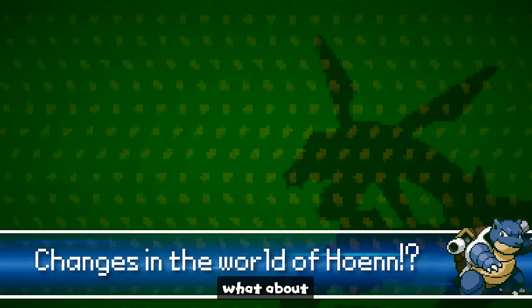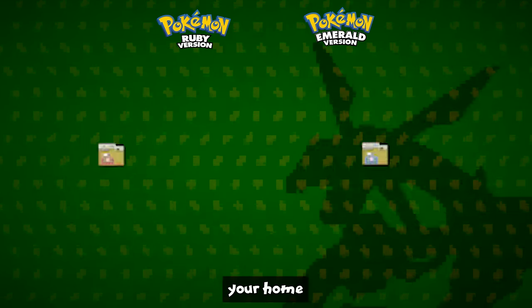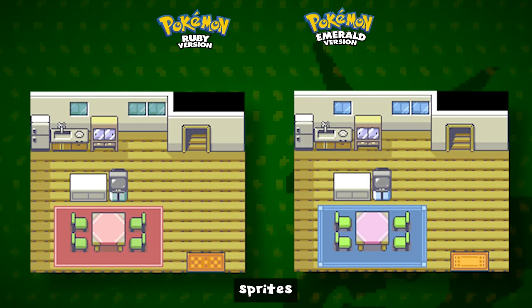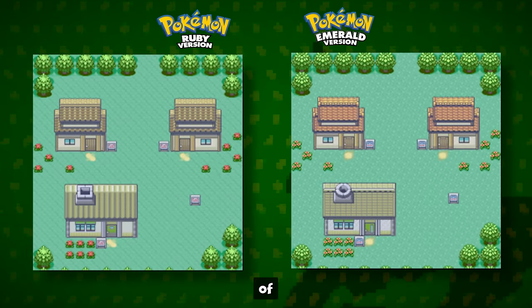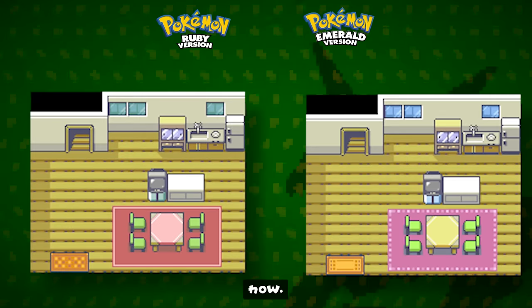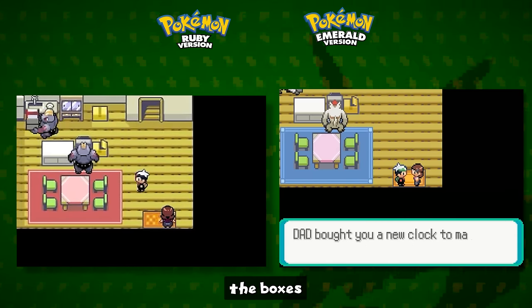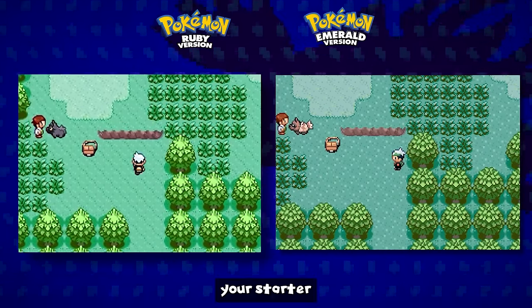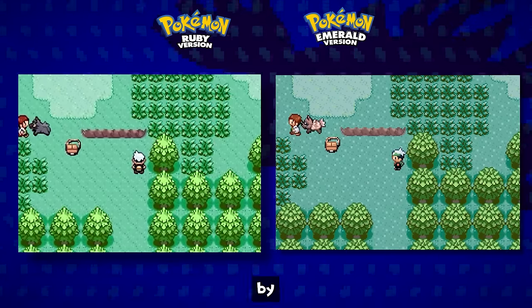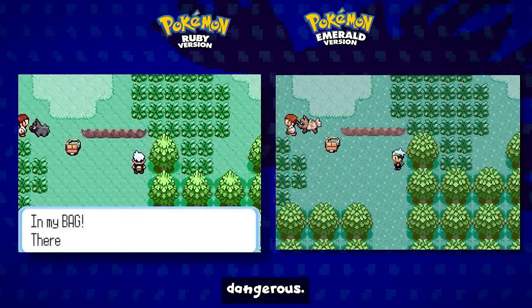Beyond the gyms and Elite Four, there are differences all over the Hoenn world. In your home in Ruby and Sapphire, the sprite textures are different colors and you have a red carpet, but in Emerald the carpet is blue. Outside in Little Root Town, the flowers have changed to darker colors, and the Machokes inside your house have been replaced by Vigoroths moving the boxes. Moving up to Route 101, when Professor Birch is being attacked, in Ruby and Sapphire he's being hunted by a Poochyena, but in Emerald they changed it to a Zigzagoon instead.